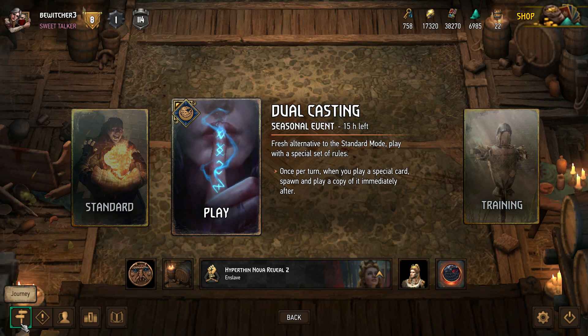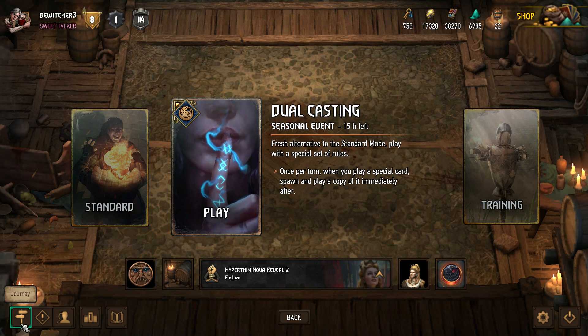Once you've selected your mode, the next step is to log in daily. Just by logging in you get a reward for that particular day — it could be something as simple as a keg, a reward point, or scraps powder. On some days you actually get a card or a premium card. It's probably the easiest thing you can do to get rewards.